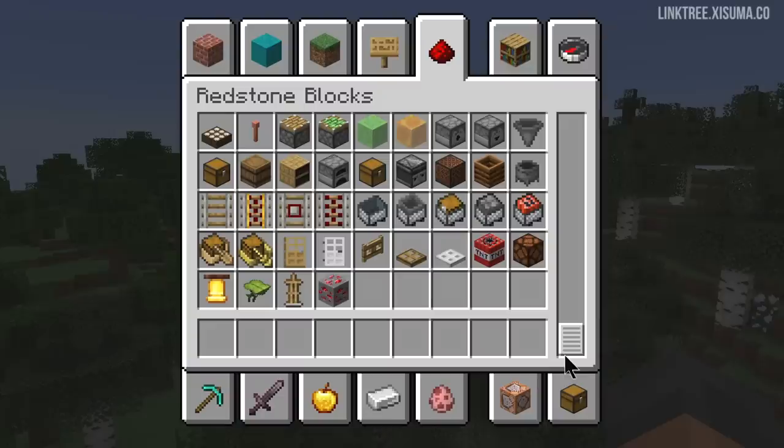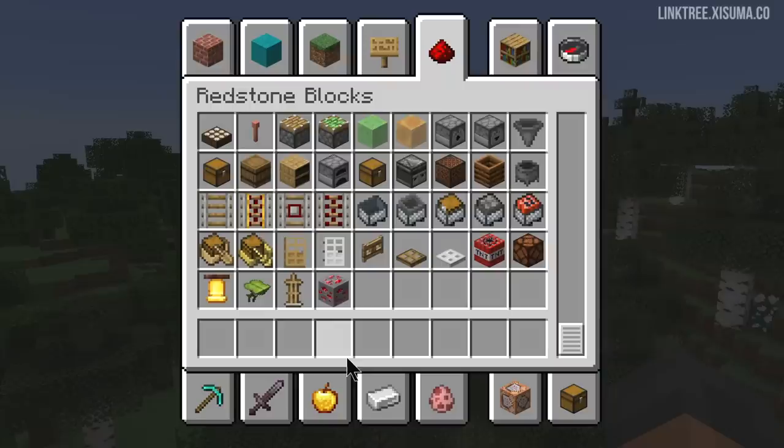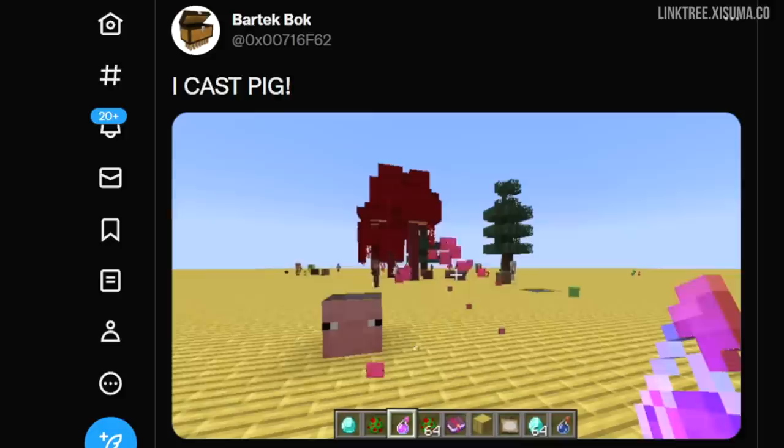Going back to 1.19.3, what might be the final set of inventory changes: the redstone tab has had some reordering. I think I actually preferred how it was before — you had pistons and sticky blocks at the top, but now you've got your target block and lever. This is also where you'll find minecarts and rails, which are now in tools and utilities too. Also, an interesting feature from last week — when you hover over an item in creative inventory you can see what category it's from — now works even when those items are stacked.